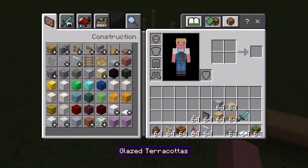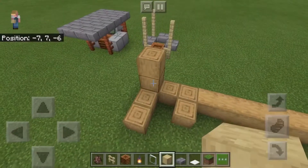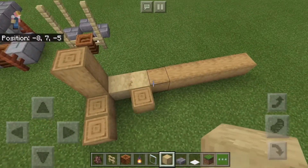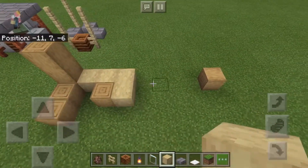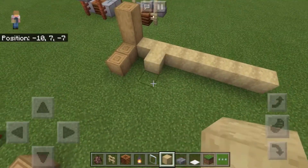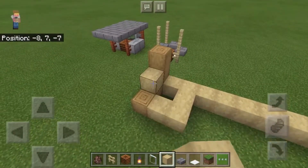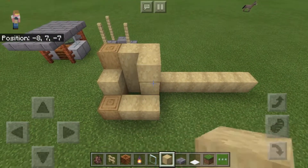But instead of using those logs, we can use these ones right here. No matter what — look at that — there's no way you can see where the top is. It's just like that and they're boxed in right here, and then you trade with them right here. They can have a little window outside or something.